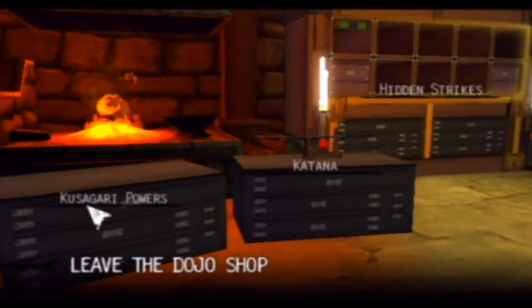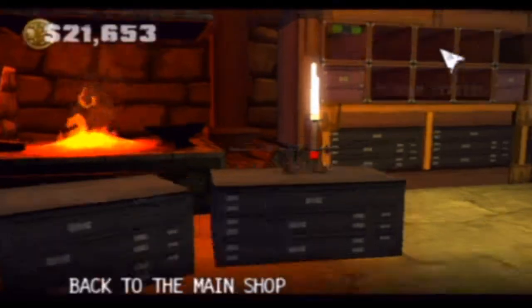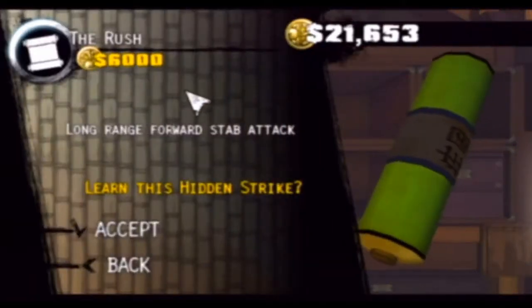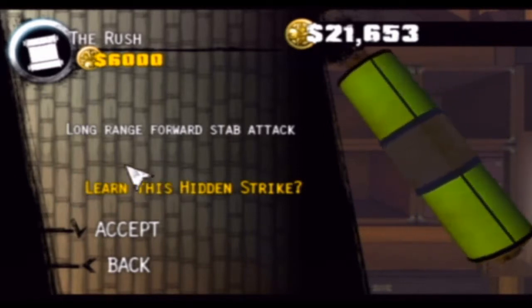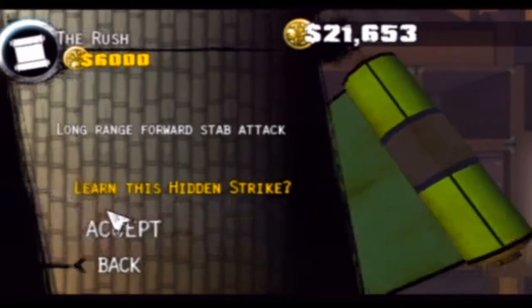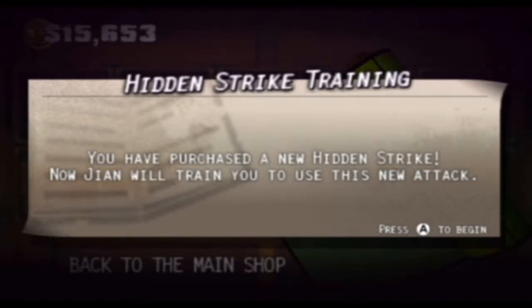Kusagari powers — we have a katana upgrade. There are hidden strikes here. This is really cool. And we have the rust — a long range forward stab attack. This is what I was trying to do earlier when I rust-forwarded but hadn't learned it yet, so it didn't really work. I'll accept this hidden technique for 6,000. Now Zion will train you to use this new attack.